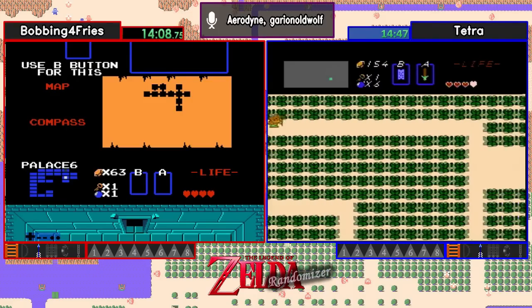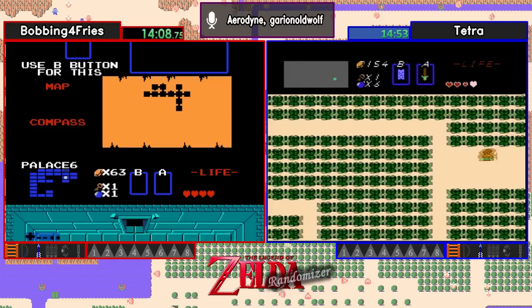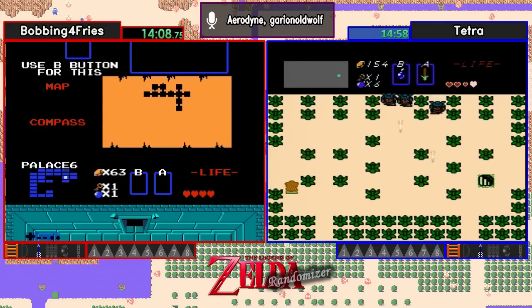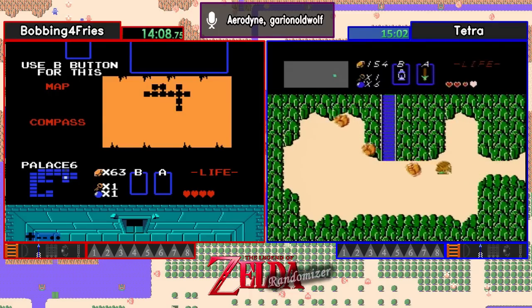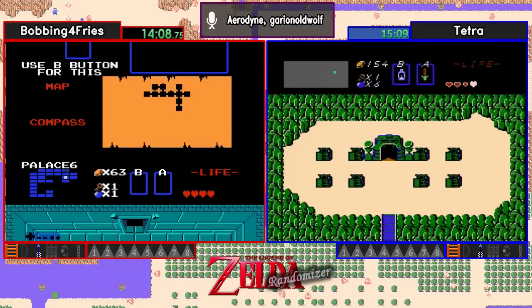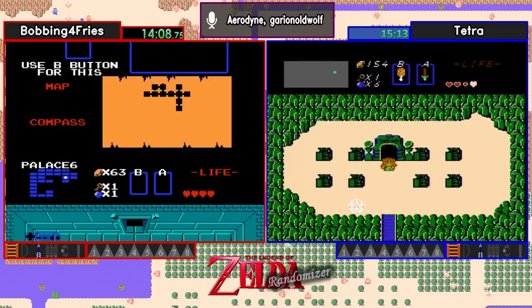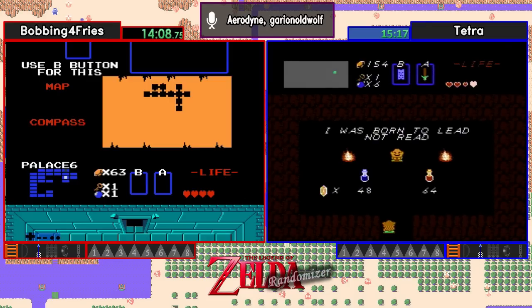It does look like we're having technical issues on Bobbing for Fries — in the IRC chat he said the internet's possibly out, so we'll get him back as soon as we can. In the meantime, Tetra's going through the forest area. Looks like she's going to a potion shop. And a whole lot of nothing — oh, never mind. Potion shop. That's correct. Anytime you see that with no text and you aren't using blank hints, it's going to be the potion shop.